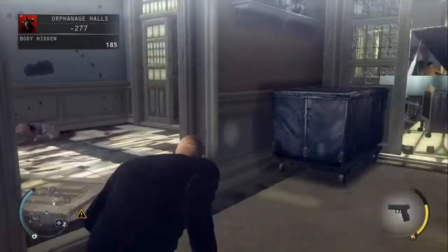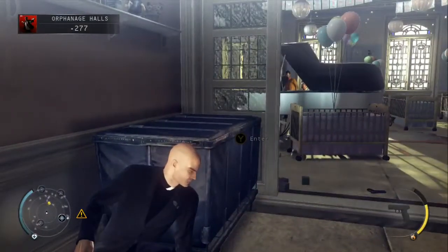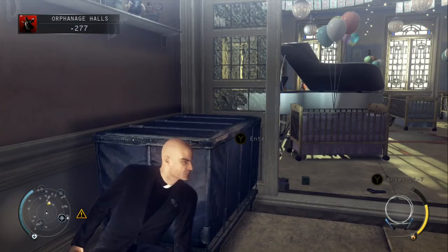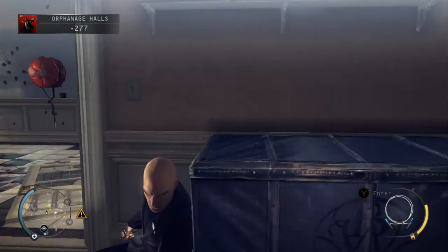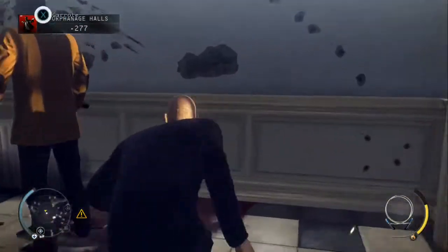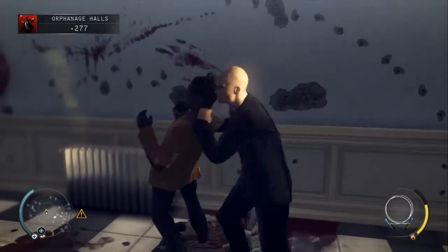Pick up the book and then just chuck it out into the hallway. We're just going to wait for the next guard to head out. This is the first of the two guards that you need to kill to unlock the challenge.